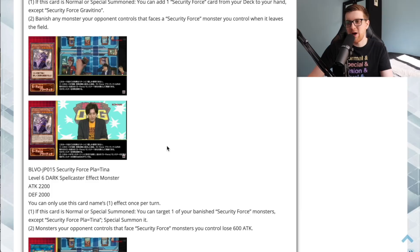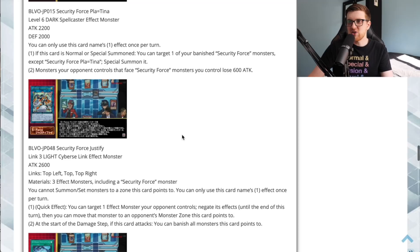The second effect: monsters your opponent controls that face Security Force monsters you control lose 600 attack — not a big deal. The first effect is where this card matters most. It's a decent extender, though the card can't special summon itself, so you specifically have to get it out with Chiomaru or tribute summon it. I wish it did a little bit more, but it has its role.